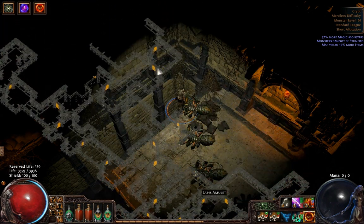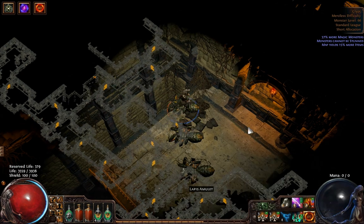This boss actually hits really hard and he causes vulnerability and temporal chains on you. So he's actually quite hard for a melee to face tank, but he's also extremely slow. So if there's any problem, just run away from him and come back when you have full health. And as a ranged character, you can just kite him all day. I'm going to use a summon skeleton totem, so he just gets distracted by my skeletons, and because he hits so slow, he'll be easy to kill.